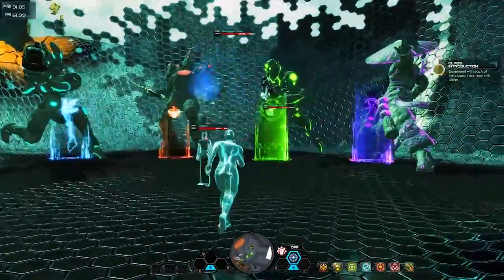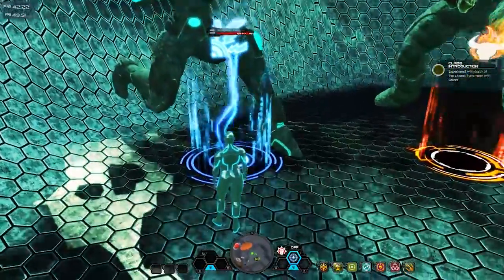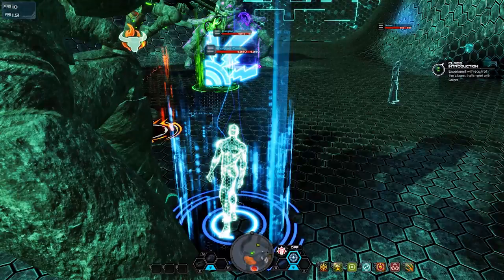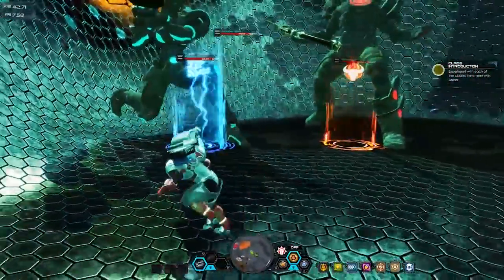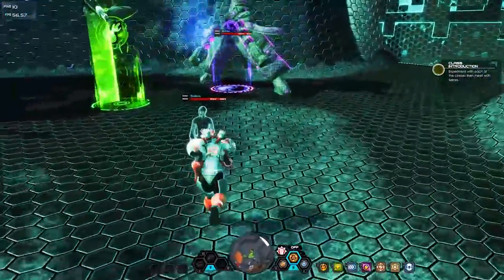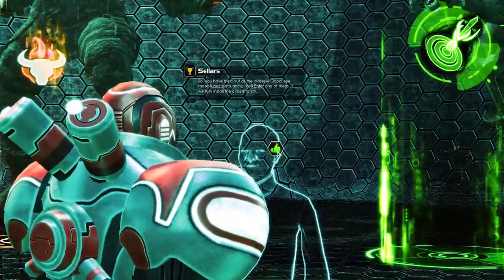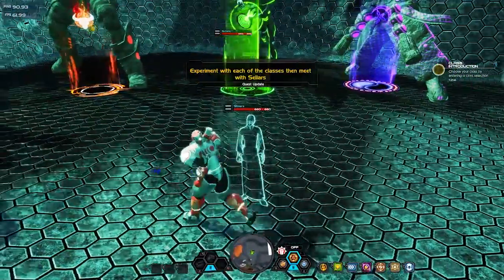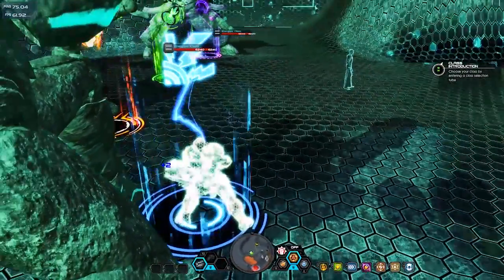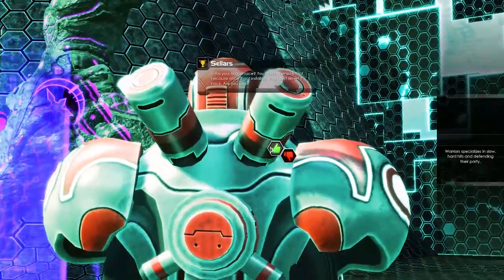Now we're here and we get to pick which class we want. You can do assassin, marksman, warrior — which conveniently is a bull — or energizer. I'm actually going to pick the energizer; let's see if we can learn this class a little bit more. Of course it's going to tank for a bit — I find it funny it's tanking every single time. Let's talk to Sellers. 'Have you tried out the classes? Now choose your class.' I did that, I picked it. There we go — talk with Sellers. And we are good.